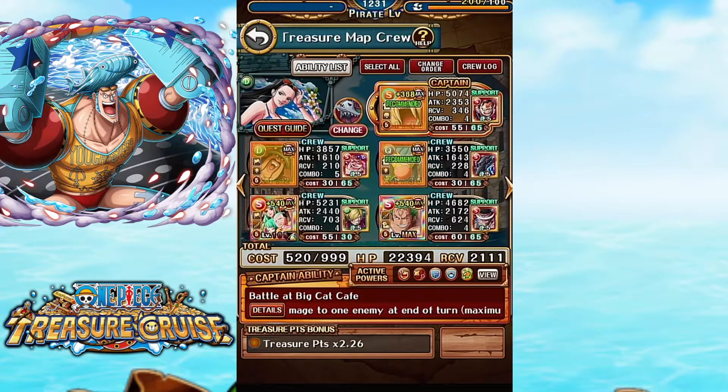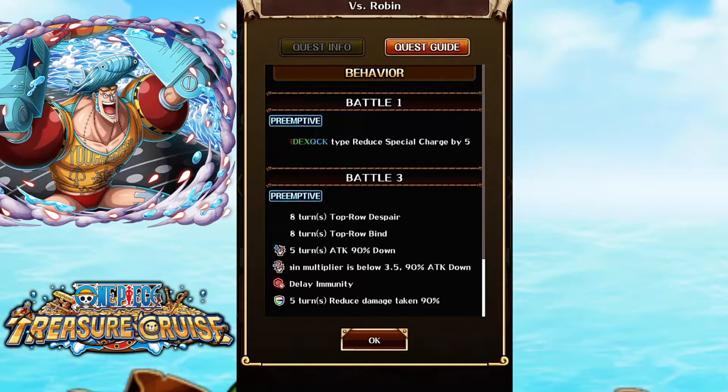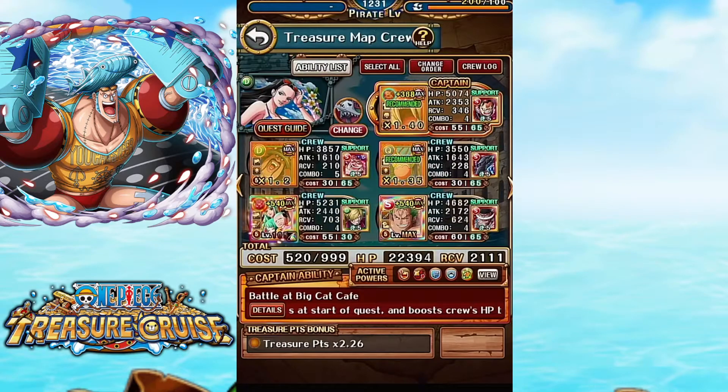On the Robin stage, she's going to give Despair and Bind on stage 3. The game plan is I'm going to use Zoro on stage 1 and then Toki on stage 2 on the two captains, so they don't get the Bind and Despair. And Morally will get rid of the Tag Down and the Rainbow Shield, so you won't have to worry about that, and he'll make type slots beneficial.